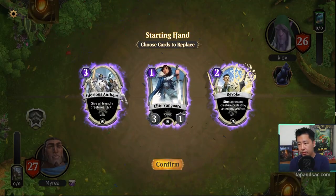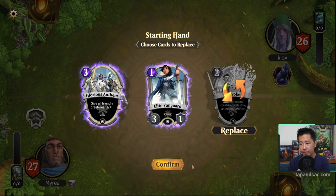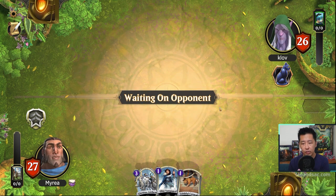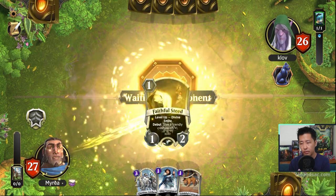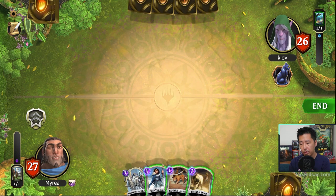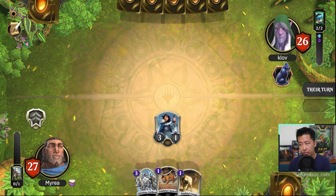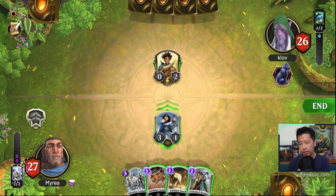We're up against Drizzt, the latest meta Spellslinger. Our starting hand is a little bit on the weak side. Let's get rid of Revoke, because Glorious Anthem could be nice to buff lots of creatures. They have no class card, which is good, and they're just gonna cast an Elite Vanguard to pass it through. They probably have some creature for two mana. For the Dreamer — I don't think they would trade for this, so we'll just attack.